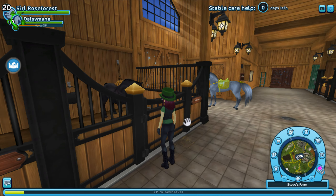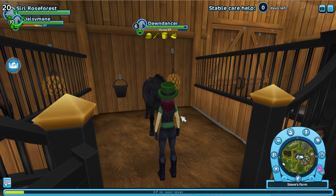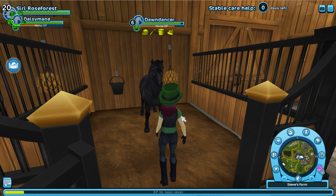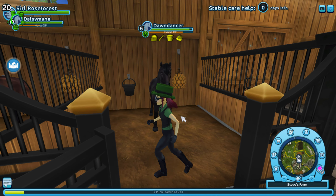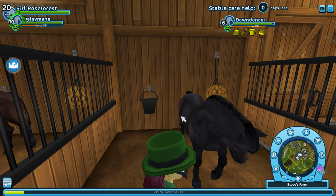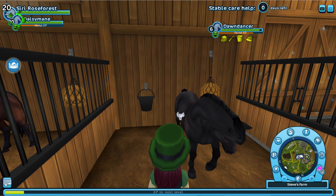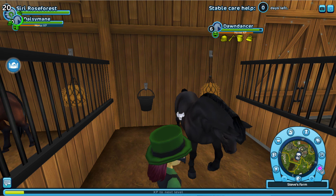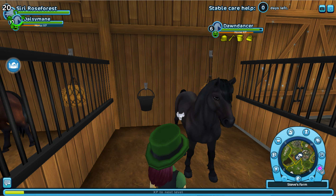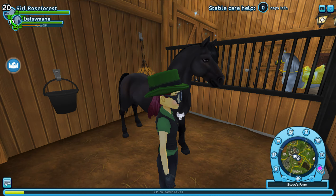This is my pony Dawn Dancer. He's a Welsh pony from South Hoof. I bought him because I really wanted a Welsh pony because of the missions with the little girl and her horse — I really wanted one like that. He's only level 6. I didn't want exactly Night Dust but this one has a kind of brownish tone to his coat, which I like.